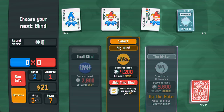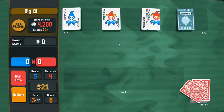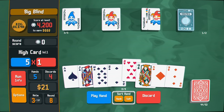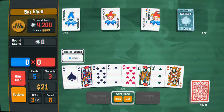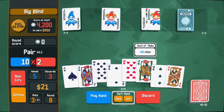After defeating the boss blind which starts with zero discards, I'm going to stay because I want to find a shop that can give me something good. We have four spades - let me discard here. We just run two pair - it's not great.